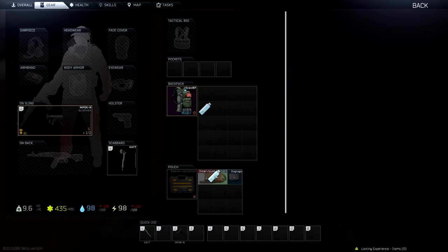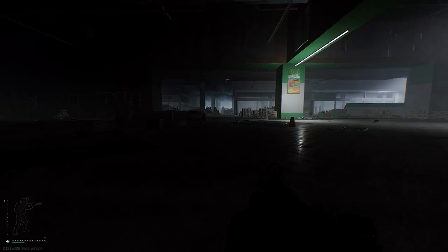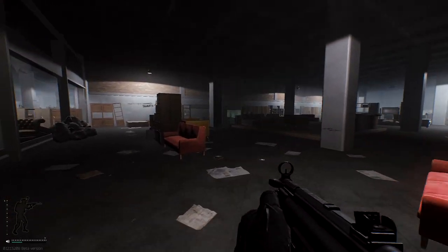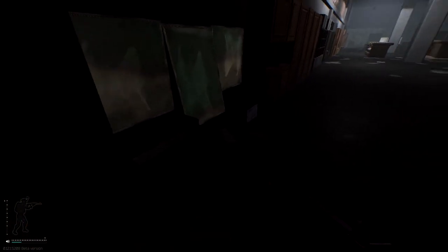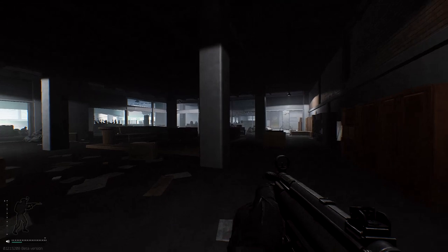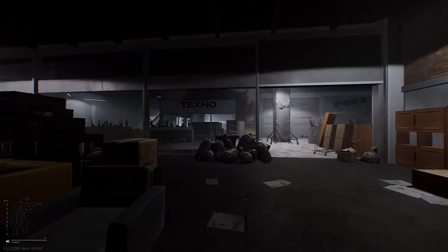When you first bust into Oli, you're going to see a little information kiosk on your right. Inside that information kiosk, there are two computers that can spawn flash drives. Those flash drives are about 60-70k right now on the market, and they upgrade the Intelligence Center to level 2. By the Texo across that small hallway inside the weird little home furniture store, there's a small chance to find good loot — there's a CPU this time, but I haven't actually found Tetris there before, so I think it's worth checking.